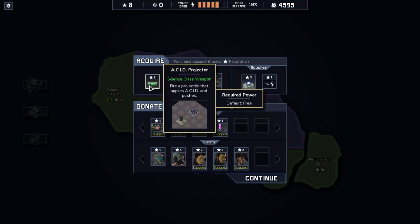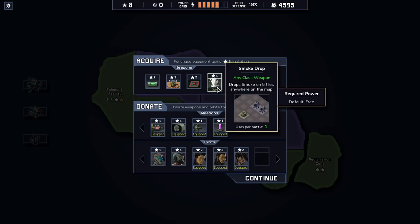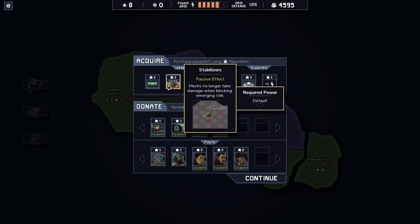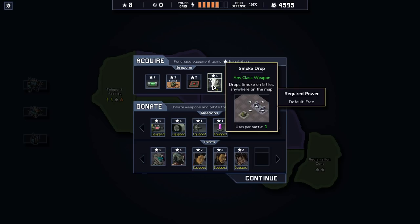Fires an acid projectile and pushes — that might be pretty good. What's this one? Drops five smoke bombs on the map. Okay, no self-destruct. So we can donate these two mechs, potentially, because we have really good pilots right now, weirdly enough.